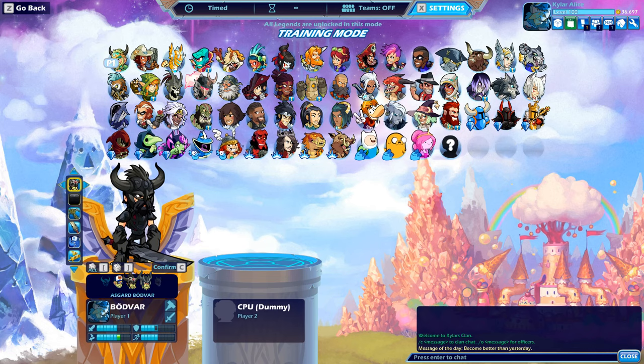Bodvar is an all-round solid character with many strengths and few weaknesses. Using sword and hammer, he excels at keeping enemies in the air, covering limited options, and getting consistent early kills. A strong weapon combination assisted by strong signatures makes Bodvar a great pick for competitive Brawlhalla.